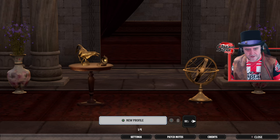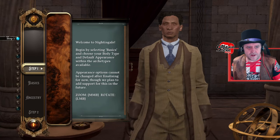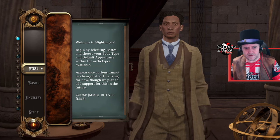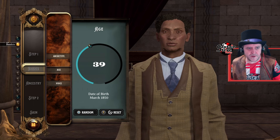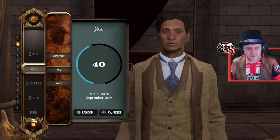So here we are. I'm going to be hitting up New Profile. Step one, welcome to Nightingale. Begin by selecting the basics — choose your body type and default appearance within the archetypes available. Let's do this then. Okay, the basics. So we can choose an archetype. Let's go for my age — I'm going to choose my real life age inside of this. There we go, let's spin this around.